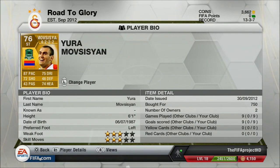The next player is Euromo Sissian — this guy has been a beast for me. He's played 9 games and scored 9 goals, available for 750 coins. He's 3 star weak foot, 3 star skill moves, a left foot player, and 6 foot 1 which is great for heading as well. His stats are 87 pace, 75 dribbling, and 72 shooting. In the Russian League there aren't a lot of players with good dribbling and shooting, so you can't expect too much, but he's 76 overall and still good for what he has.